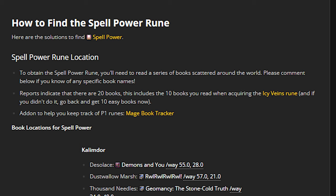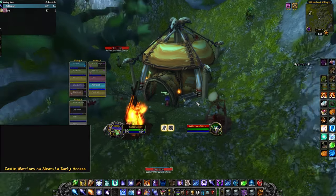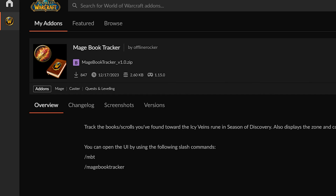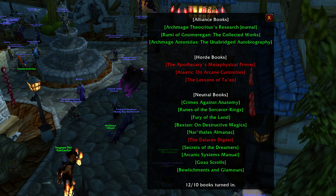If you only collected 10 of the Phase 1 books, you will need to collect 2 more, because as of right now we only know of 8 Phase 2 books. There is a handy add-on called Mage Book Tracker. It'll tell you which books you haven't collected yet from Phase 1, so download and install this add-on if you're unsure of which books you might be missing.